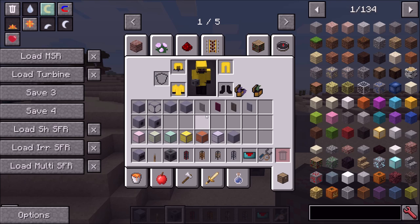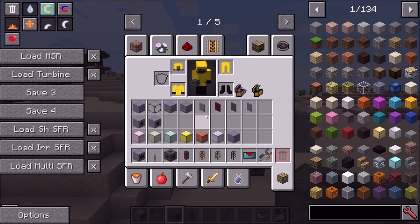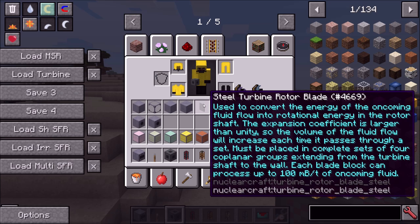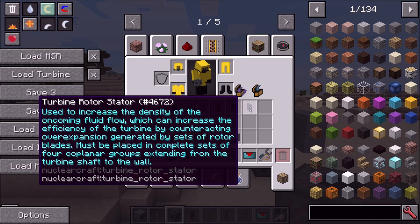Looking inside my inventory, I have some rotor blades. Each rotor blade can process the same amount of steam — it's configurable but by default each blade block can process up to 100 millibuckets per tick of steam. There's also an object called the stator which does not process steam. When coming up with your design, remember that stators do not process steam — only blades contribute to the maximum steam throughput.